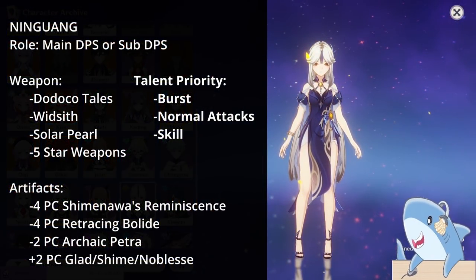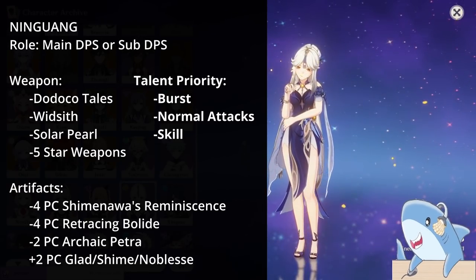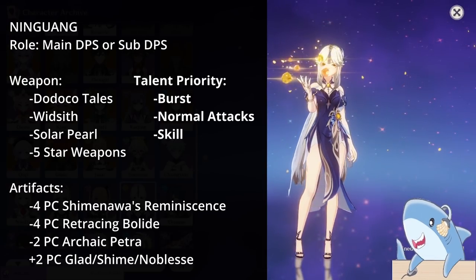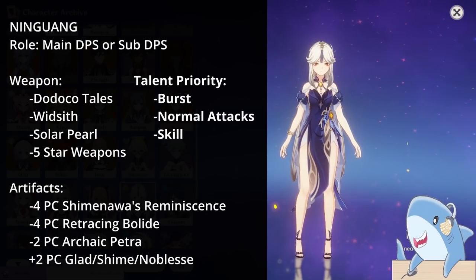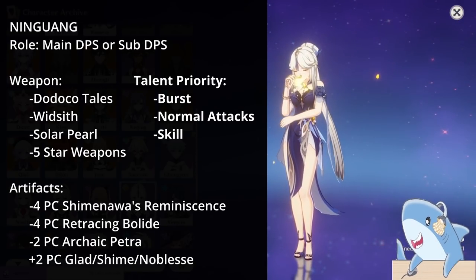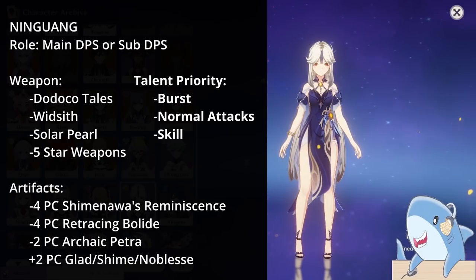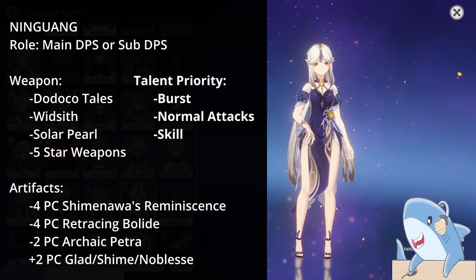Ningguang. Ningguang can run a few different sets, but generally build her as either a main DPS or sub-DPS. Run her with a high-damaging Catalyst like Dodoco Tales or Widsith. For talents, if playing as burst support, focus on Elemental Burst first, then Elemental Skill, then Charge Attacks and Normal Attacks. The reason to focus on Normal and Charge Attacks is that a C6 Ningguang can use Star Jades immediately after Elemental Burst. Without C6, you don't need those at all and can just use Burst and Skill. If using her as an on-field main carry, focus on Normal and Charge Attacks first, then Burst, then Skill.